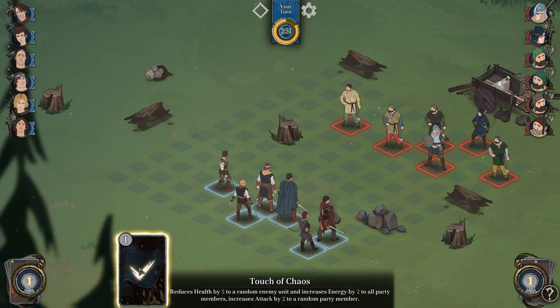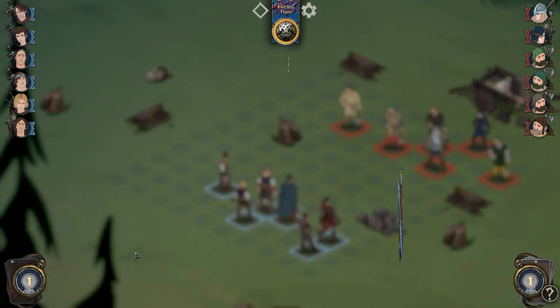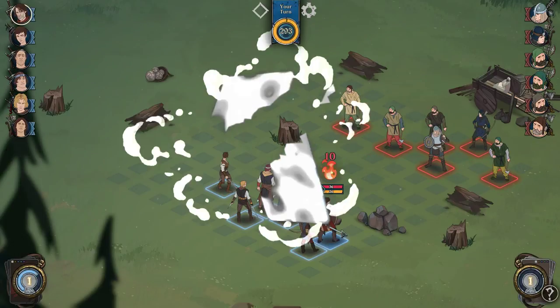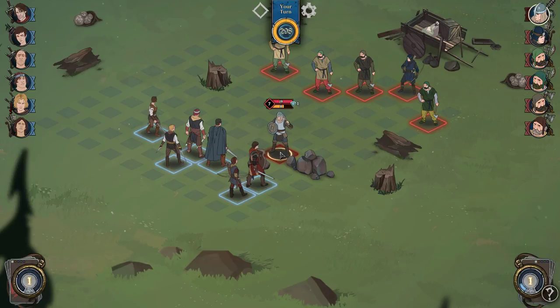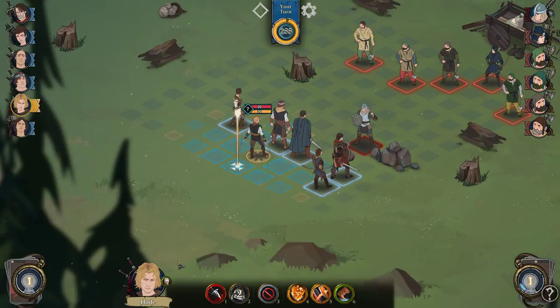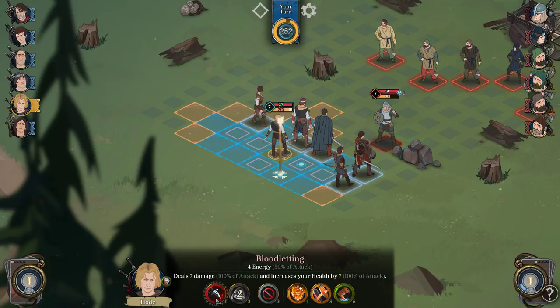Touch of chaos. So everyone gets a little bit of energy and some of them get a little bit more. We got hit. Let's just heal. I don't want to rush in. Oh, they're coming. So this guy doesn't have a lot of energy. Let's see what Flit can do. Increase your health by 4 when you kill an enemy. Increase your energy by 7 when you kill an enemy. He actually gets health when he attacks, which is quite interesting.